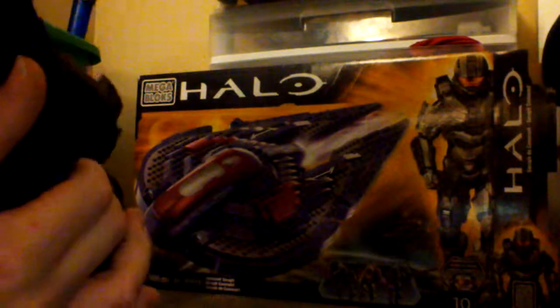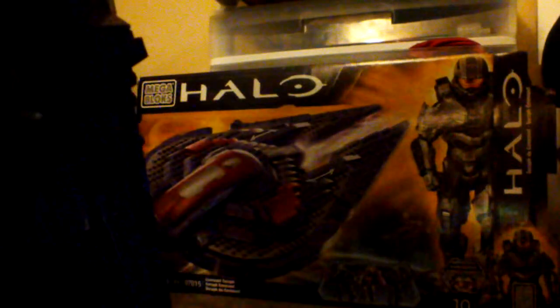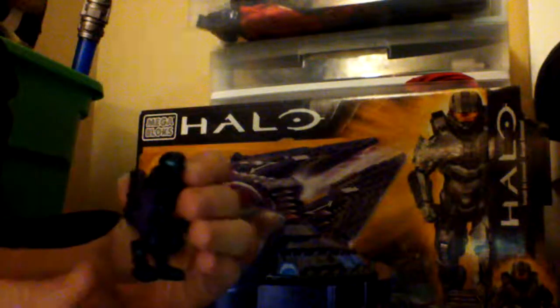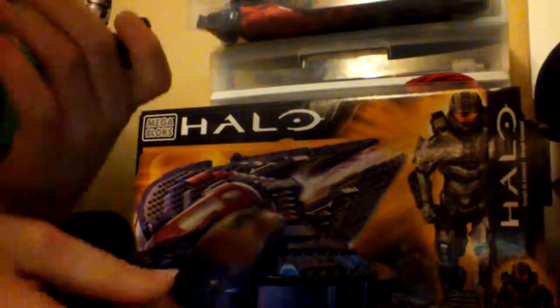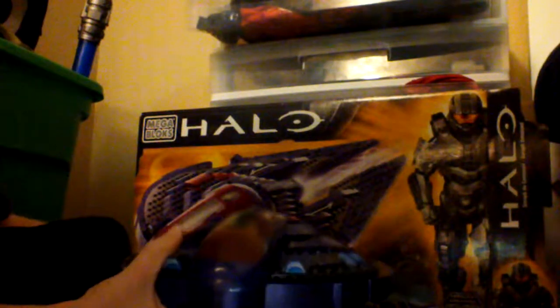Let's put the pilot in — where did the pilot go? There he is. You have to take off his gun or else he won't fit, because he needs his hands free to push all the buttons. You just leave his hands down, put him in the seat right there, shut it, and he can fly.